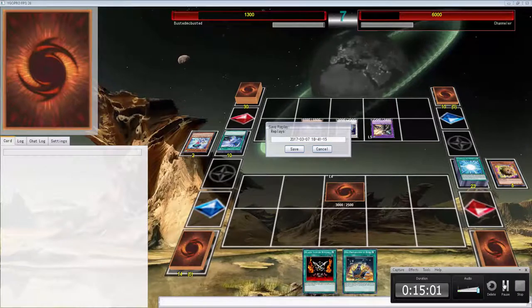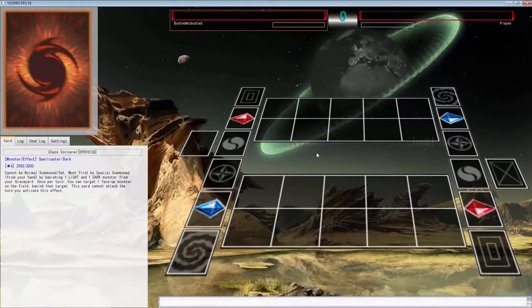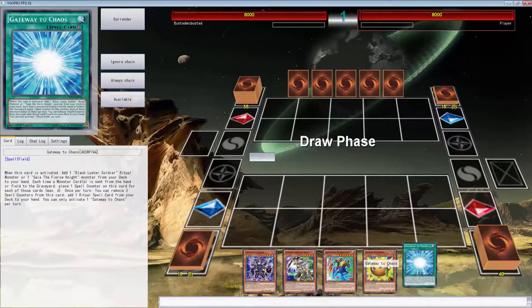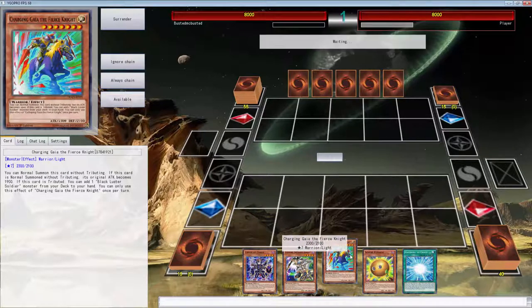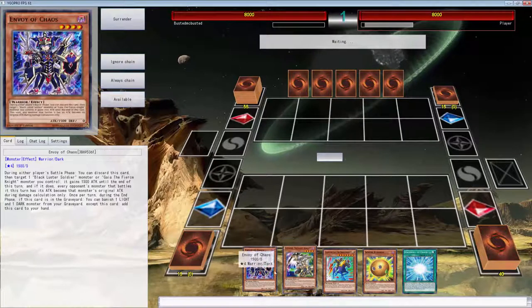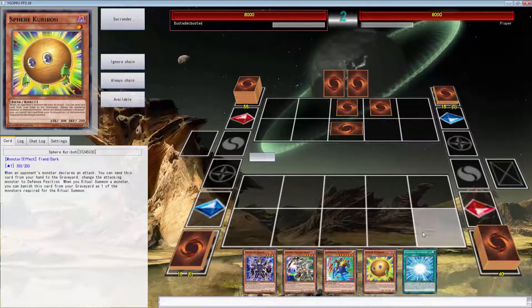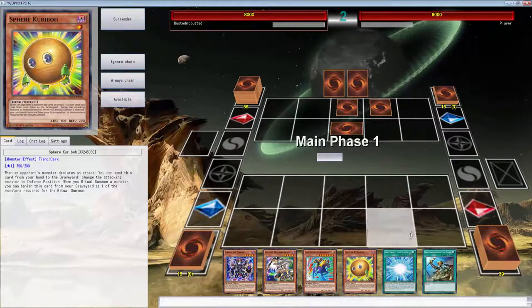That was a pretty back-and-forth duel but we cannot get over established boards. What I did was take out a Terraforming and a Gateway of Chaos to put in Storming Mirror Force because I love that card. It looks like we can do a lot with this next hand depending on what we draw. Hopefully we're not playing Infernoids.